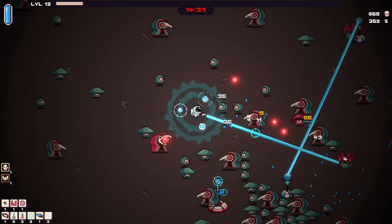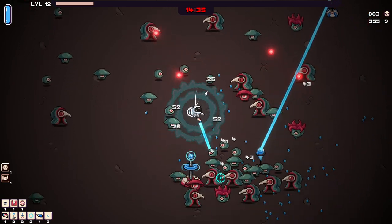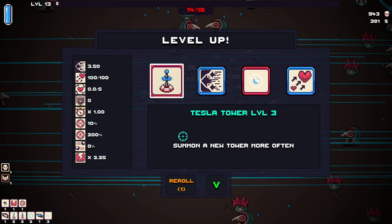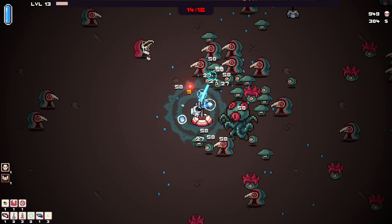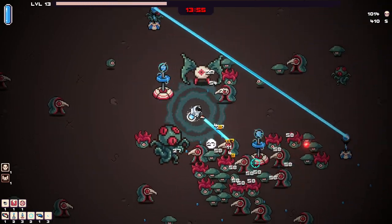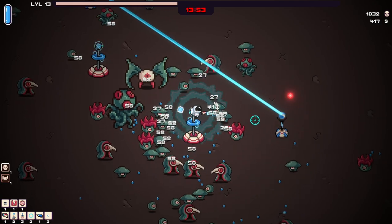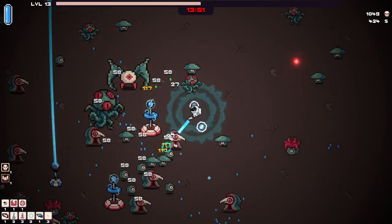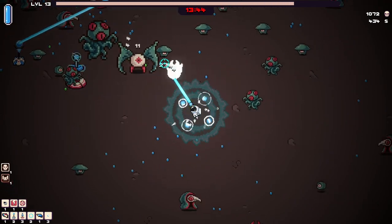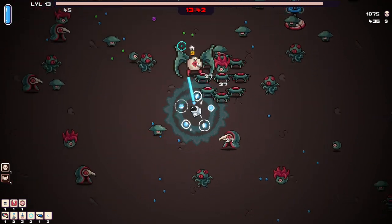Is that crit chance for everything? Oh, it is — the Tesla tower just crit. Got another boss guy here. Another Tesla tower — someone spawning a new tower more often. Tesla might be too good actually. That seems broken.